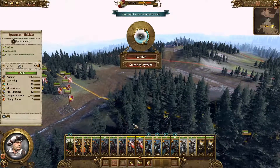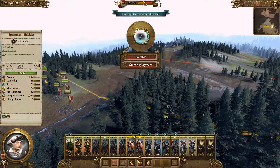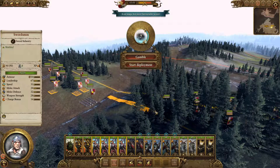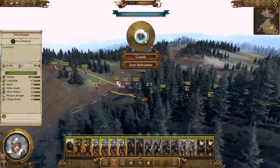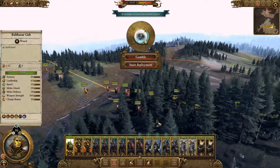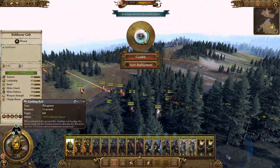Spearmen — we're going to want them against the Warhounds in the front, and then I think we'll basically flank them with the swords here to the left. We'll have the Great Swords behind them, and Balthazar there.